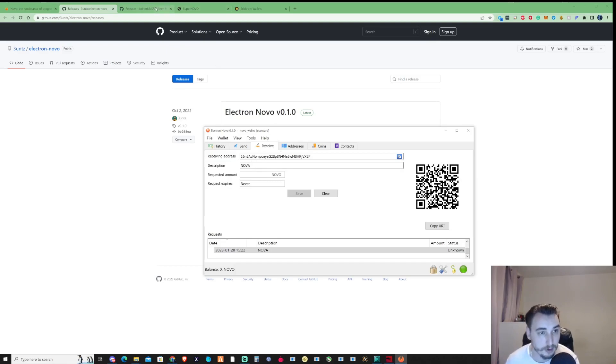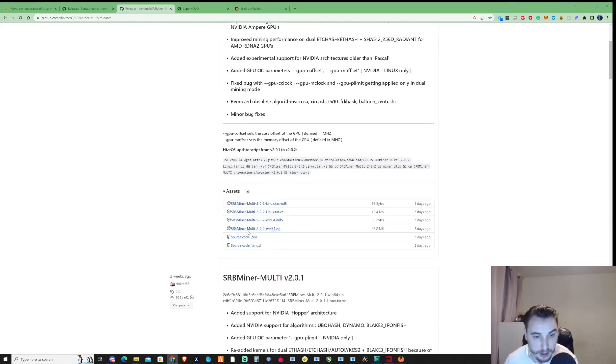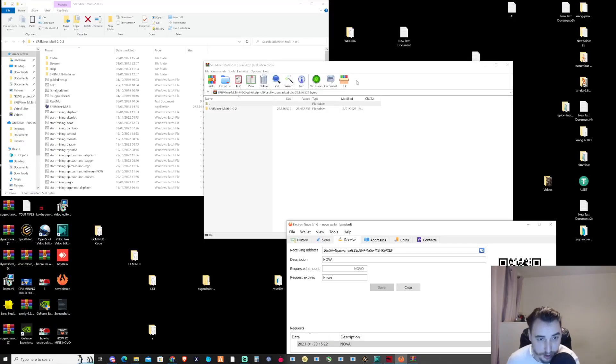To mine, we're going to need to download SRB Miner. If you go over to the SRB GitHub — I'll be leaving a link in the description — just press on the 2.02 Windows 64 version. Once you've done that, take yourself over to your downloads location, open it up, go to your desktop, and drag and drop the folder onto your desktop.